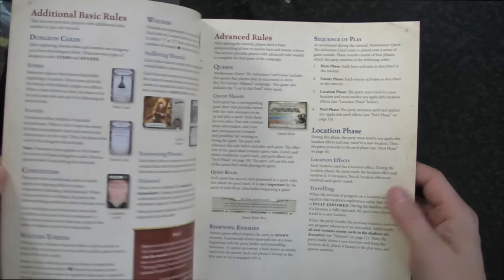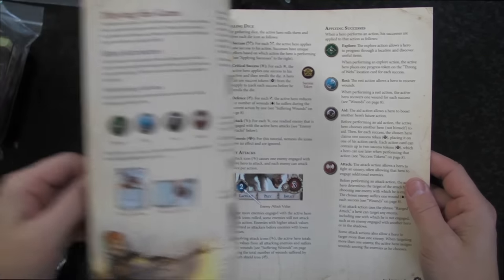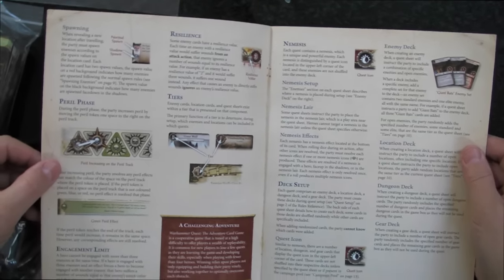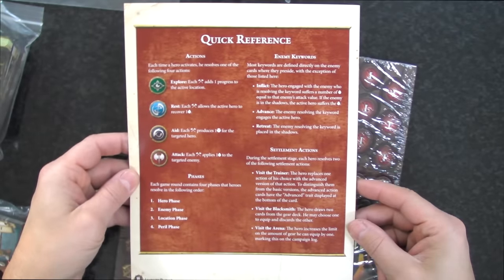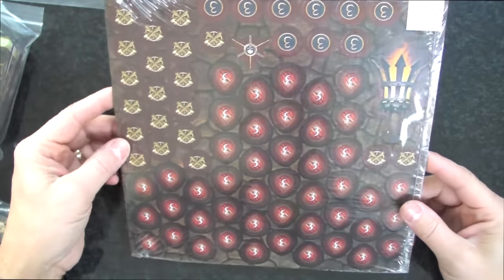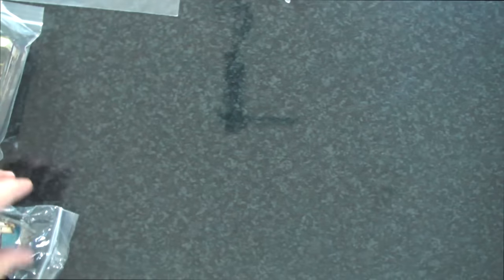Some of the rules still seem a bit unclear at first - if you see a word and think 'how does that actually work,' it's going to take some refining to get your head around it. The rulebook itself is, as usual, high quality with great art - good stuff.